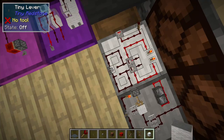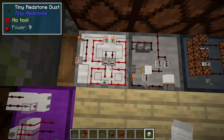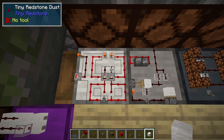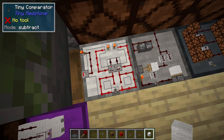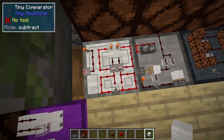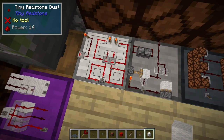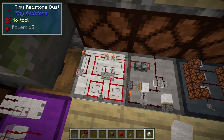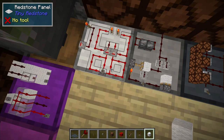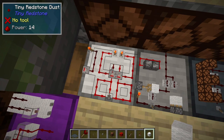So you could use that for a sorting system. It also will compare signals — so with this lever on we can see that we are getting a signal of nine here. This is a signal of ten coming in on the side so it is outputting nothing. This side is in subtract mode — so we have a signal of ten here, we're getting a signal of ten, ten minus ten is zero so we're outputting nothing. Now if we shorten these links so that we are now inputting thirteen here, we will see that it is outputting thirteen and it will change a weak signal into a strong signal as vanilla comparators do. This will subtract ten from fourteen and it is now outputting four.